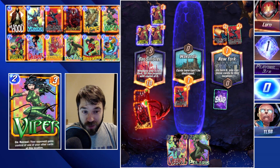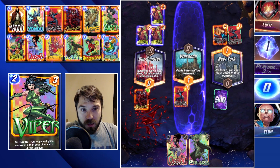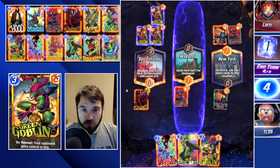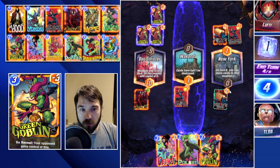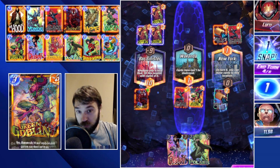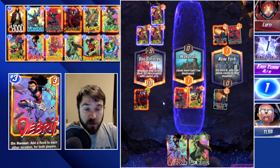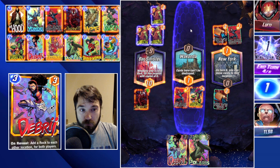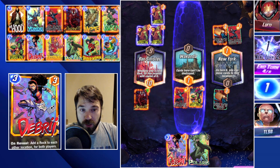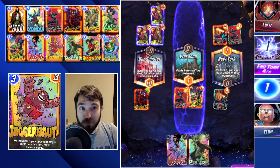Even if they have an Odin by that point, we're going to have this one capped out. I think we go for a lead in one of the other lanes and then go for capping out the rest of the game. So if we can get a lead in Wakanda or New York, all we have to do is drop Debris — that's going to fill up the entire map, which is insane.